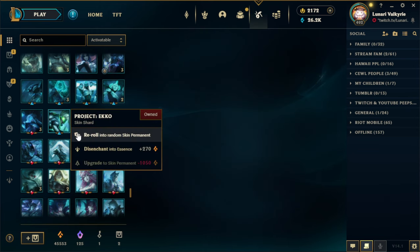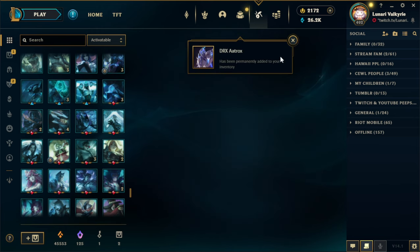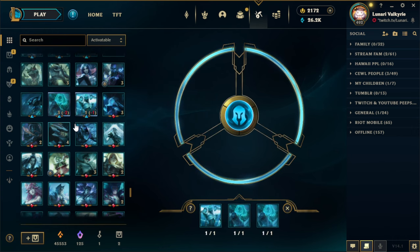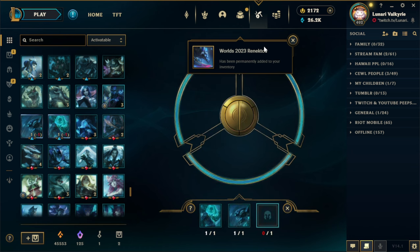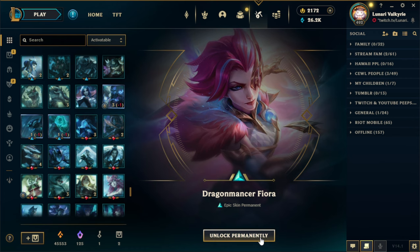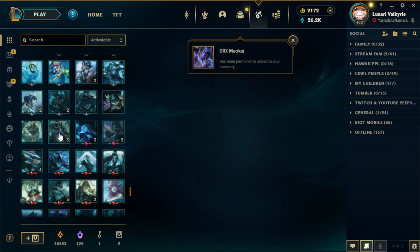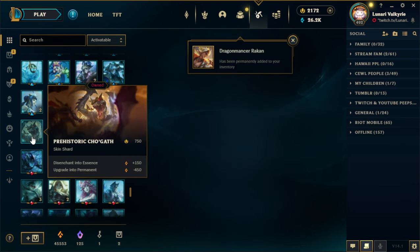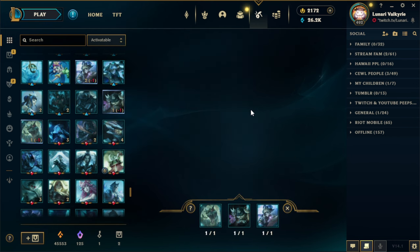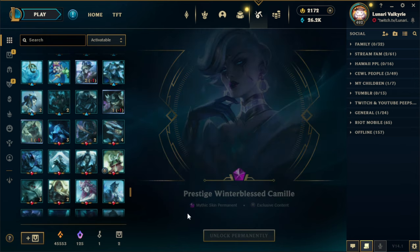Seems like I need to play League soon, especially because the new season started, so look forward to the next YouTube stream coming this week. Not sure what day exactly, but there will be one this week, so keep an eye out. We got DRX Aatrox. Worlds 2023 Renekton. And Dragomancer Fiora. DRX Maokai. And I believe I will have to wait to get Rakan's Prestige skin after. But we do get Prestige Winterblessed Camille. That's awesome.